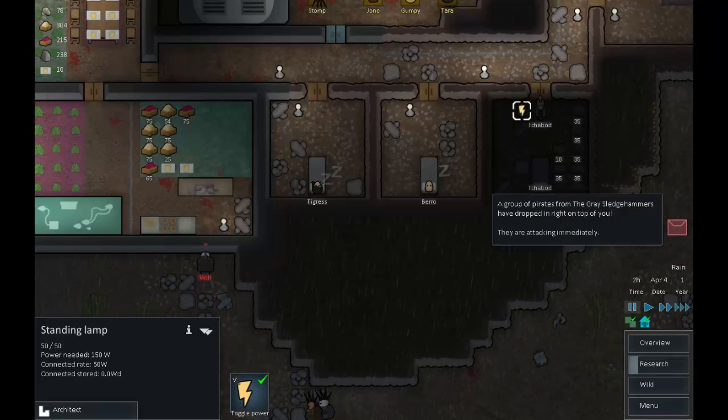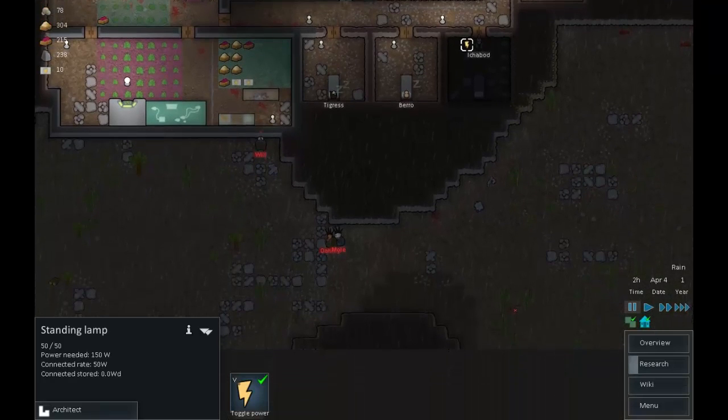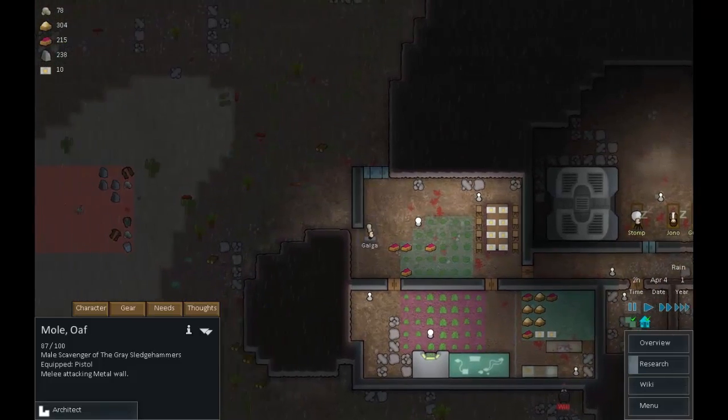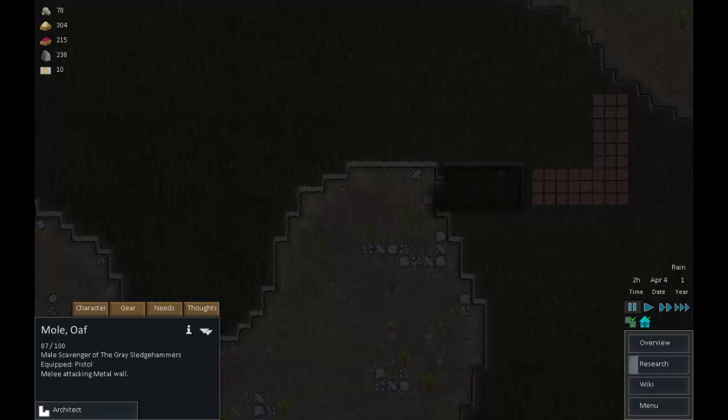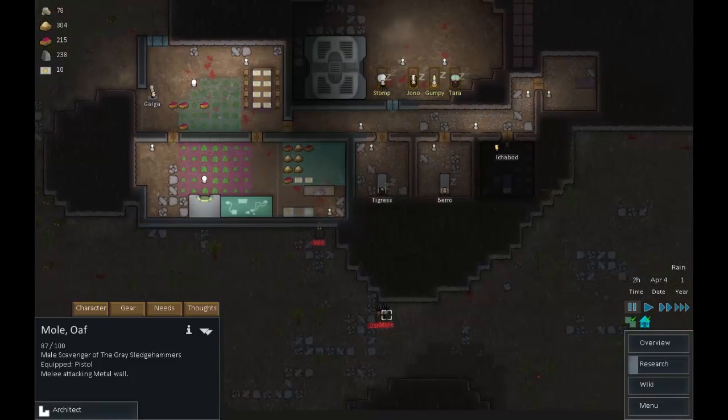Why has this not got any power? A group of pirates from the Grey Sledgehammers have dropped right on top of us — they are attacking immediately! We have Will with a pistol, a Booze King with a pistol, and Mole — an oaf — with a pistol. They're igniting the wood doors.